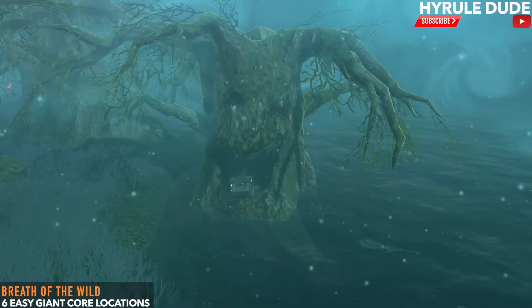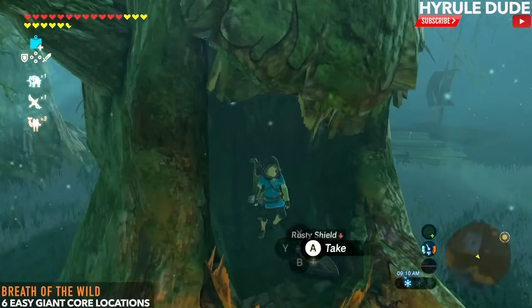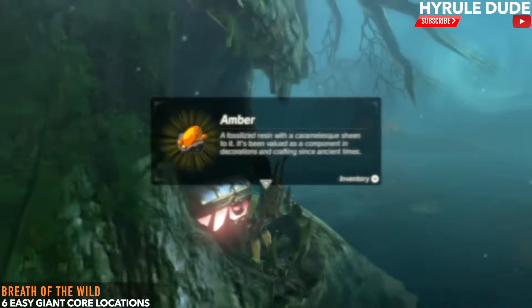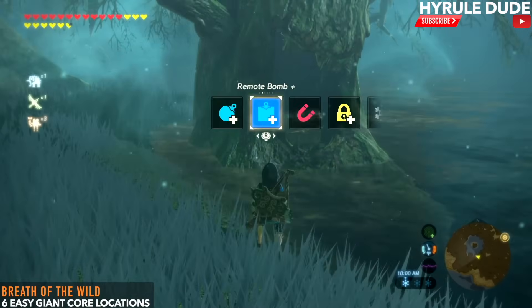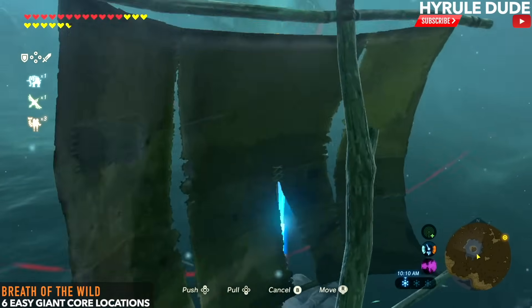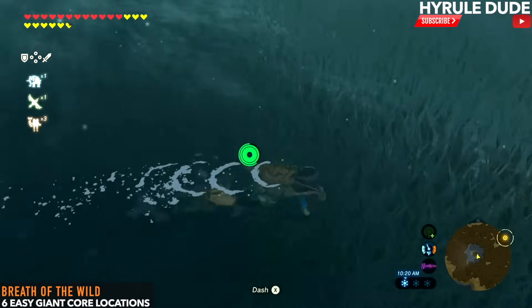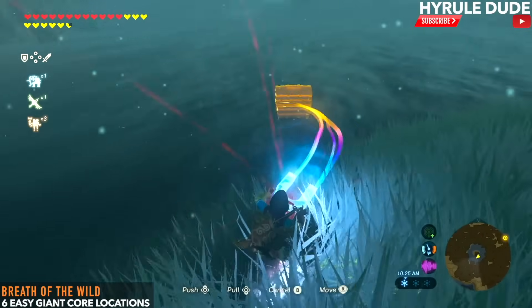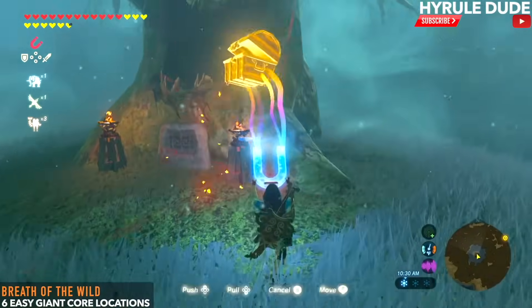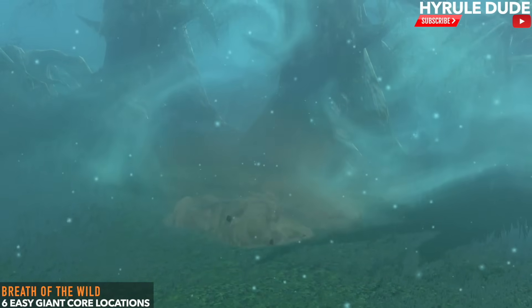Feeding the shield causes a new chest to fall out of another mouth in a nearby tree. Grab the amber from the chest, then pick up the chest with magnesis because we'll need it for the next section. Drop it into the water so you can easily pick it up on the other side. The sign says to put the chest into the tree's mouth, so do that and it will reveal another shrine.